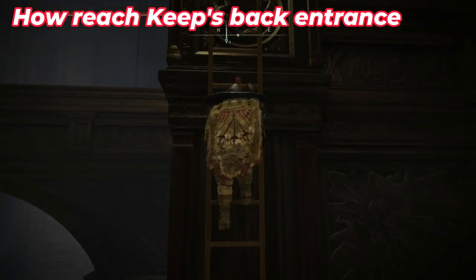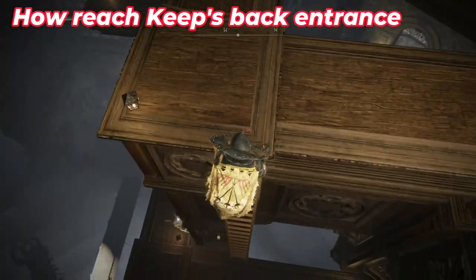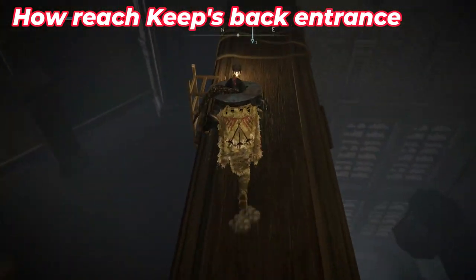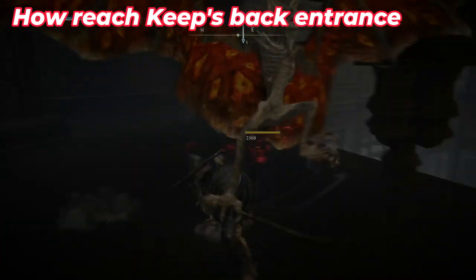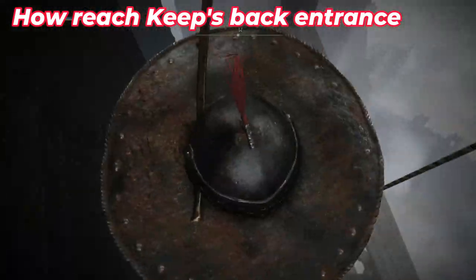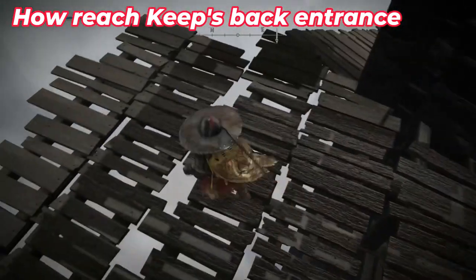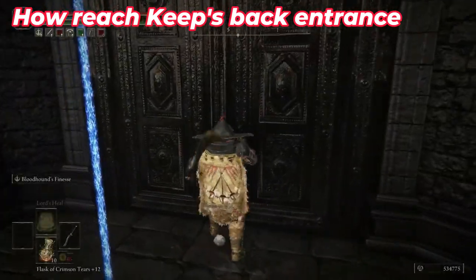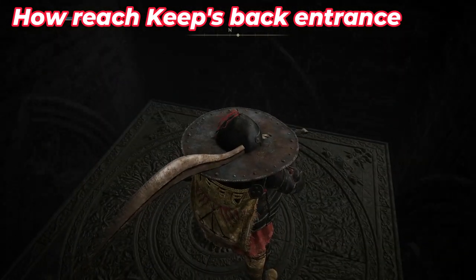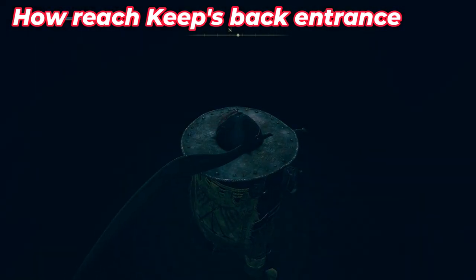Use this ladder to go up. Then go toward the other ladder — go down. You'll also find an elevator. Go down and kill this enemy — inside here you'll see the elevator I mentioned earlier. Go all the way down. You'll see a wooden cliff area — go all the way along it. Here you cannot open this door directly; use it to go down. Here you'll find another set of graves and also the back door of the Shadow Keep.